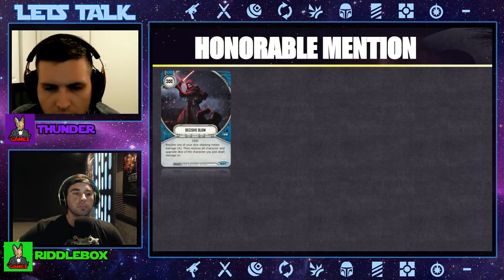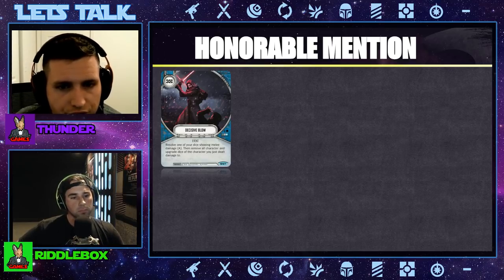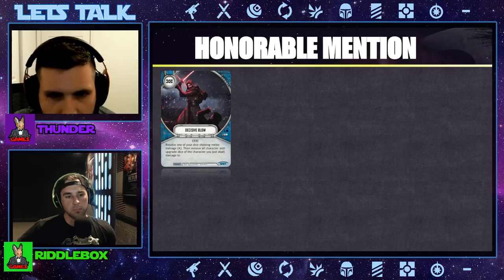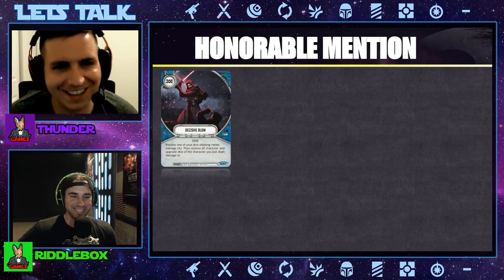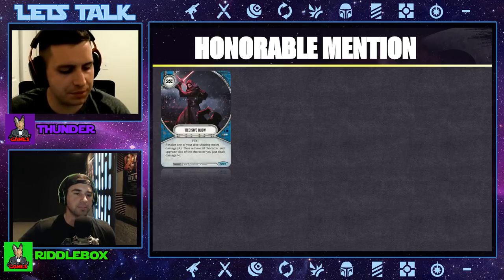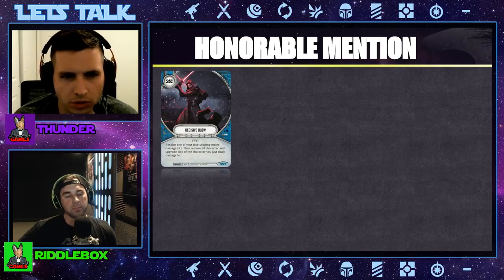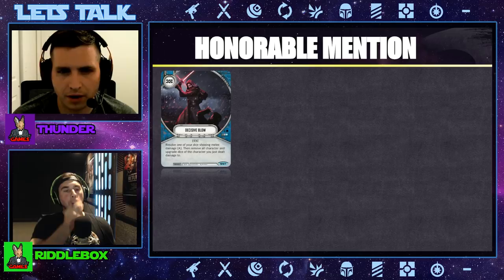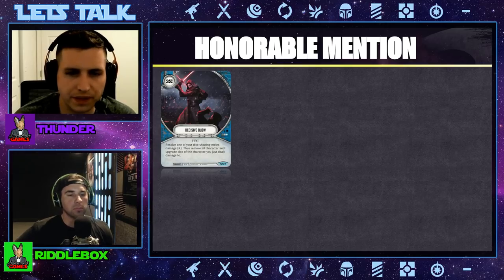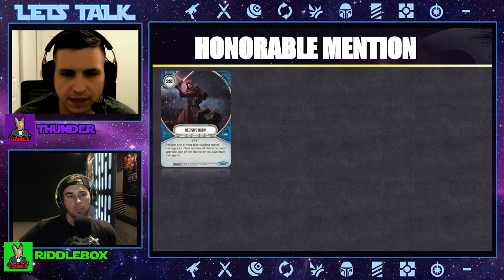First honorable mention is Decisive Blow. It is a three resource cost, neutral card that says: resolve one of your dice showing melee to remove all of the character dice belonging to the character that damage was just dealt to. This card got play in decks like Stairs. It was made famous by Edwin Chen who threw it into his Kylo Anakin deck that took worlds. A lot of people weren't really on their radar for it, but once Edwin released his deck list, they saw how good Decisive Blow could be.